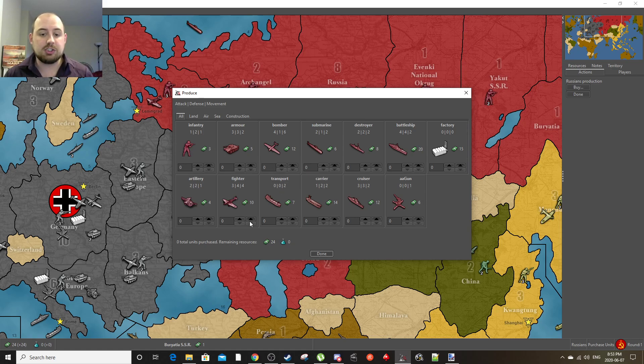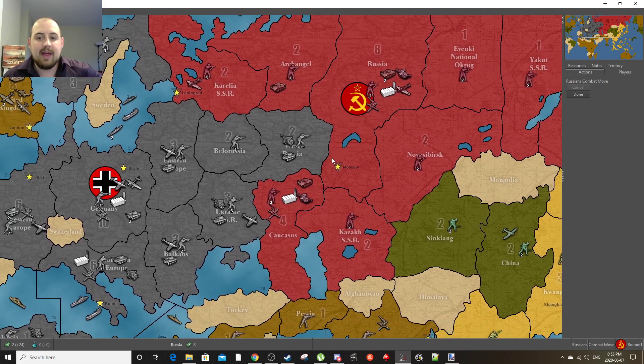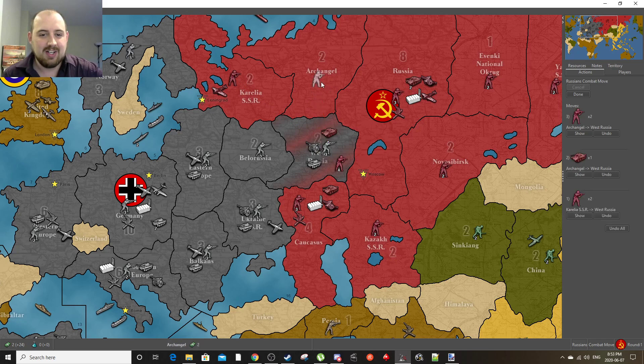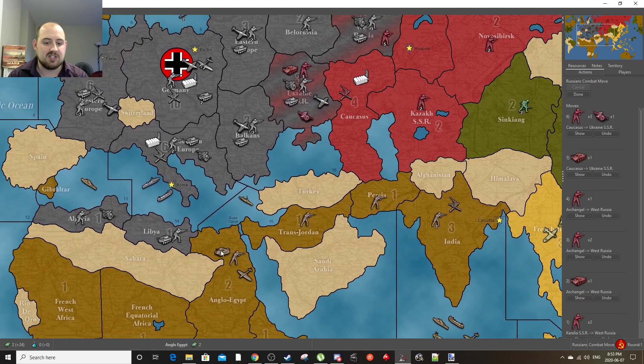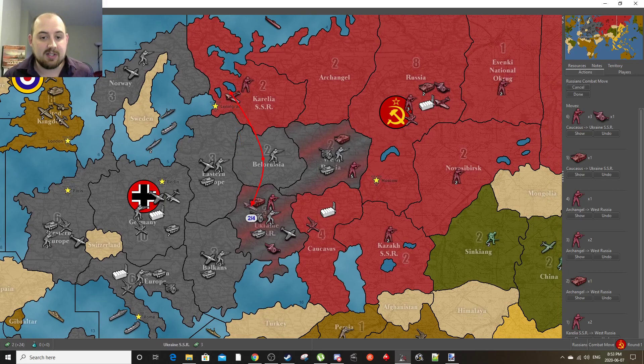Without further ado, I'm going to jump into this first turn. I'm going to buy a fighter for Russia and four infantry — I like this opening because it gives you some things to work with. As the Russians, it's very important, at least against human players, to crush as many Germans as you can early. Specifically, we want to take out the plane in Ukraine, because it can be nasty for taking out stuff in Anglo-Egypt in the future.